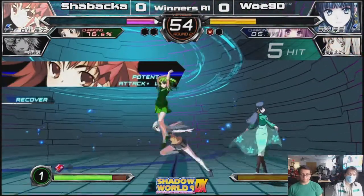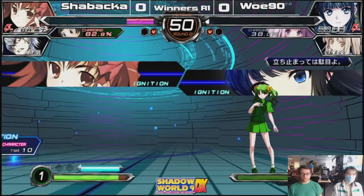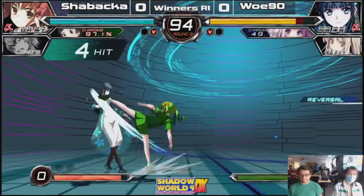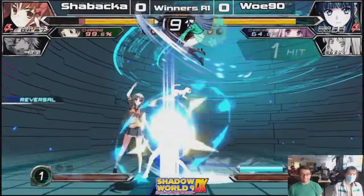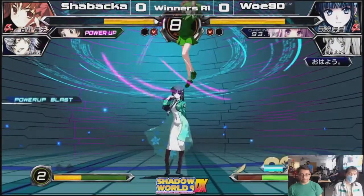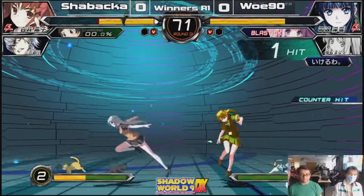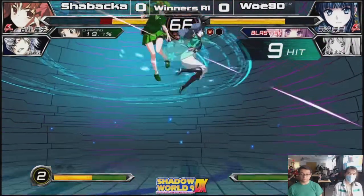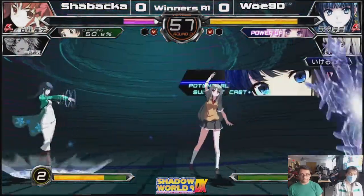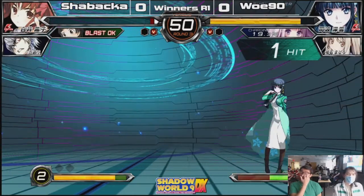Keeps calling out that assist and it doesn't seem to be doing very much - calling it out at the wrong time. Responds to that attack very well and gets the round from that - nice work. Both of them launching out reversals. Woe90's zoning is what's really working out very well. Gets the game off of that - nice work. That's round one to Woe90.